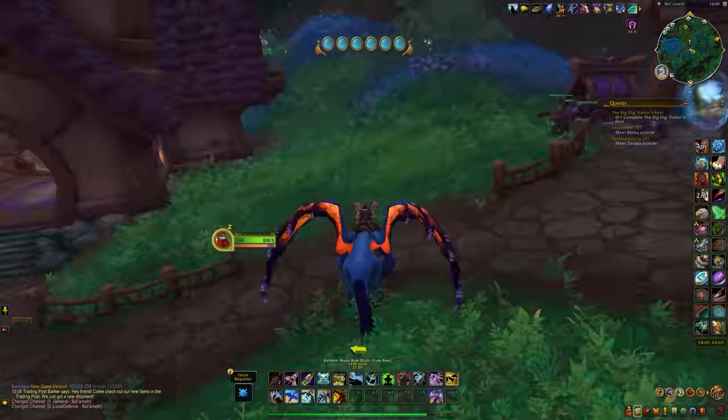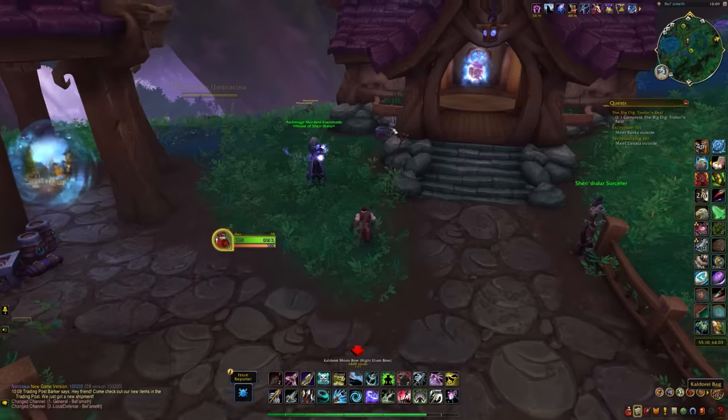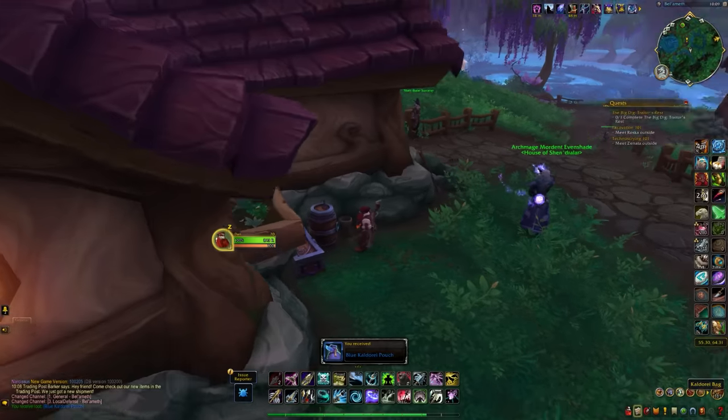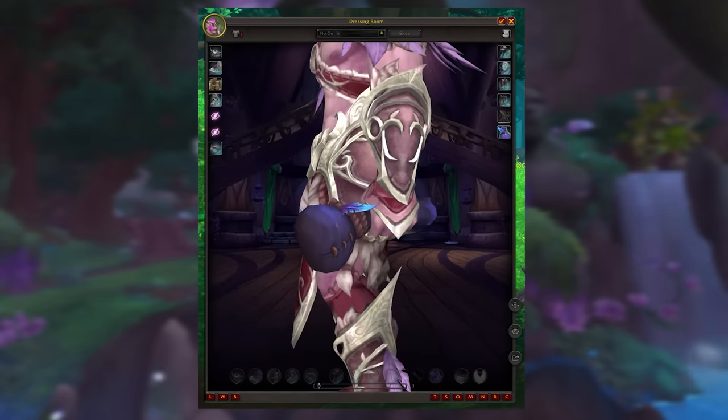From that position, head straight south to where all of the portals are. You'll see a portal to Stormwind and the Kelder Eye Bag sitting outside the building on top of a barrel. This will contain an offhand transmog called the Blue Kelder Eye Pouch — it's like a little bag of seeds, probably. But it's blue and it's an offhand transmog.